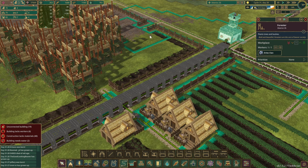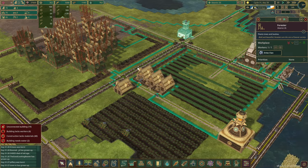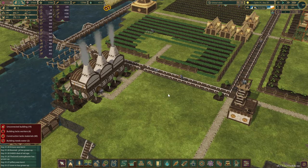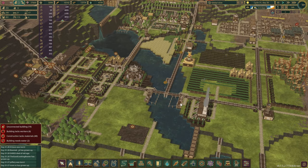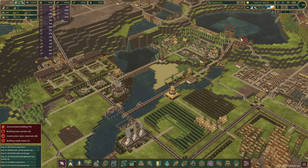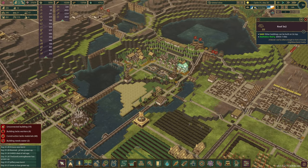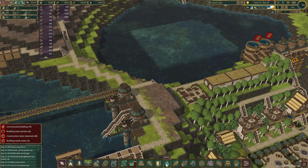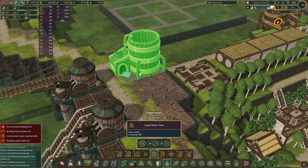Do we have enough planks? No, we don't. But build as much as you want and can. These trees are in — fantastic. What else is there to do? Now because the water pumps are there, I don't think we have problems with the water in this district just yet. It would actually also be smart to have a few collection points.